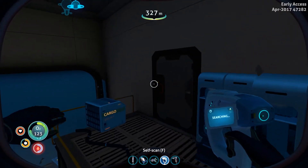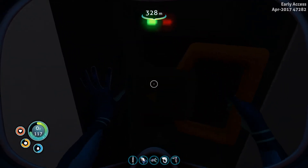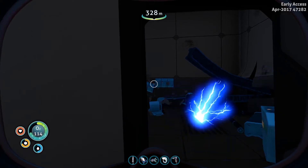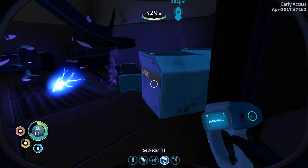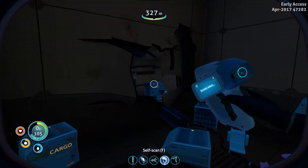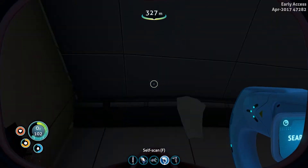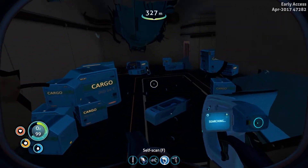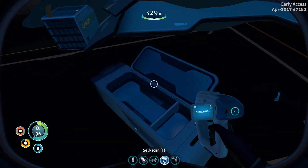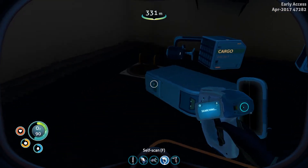That door is sealed — we'll come back to that one. Let's open this closer one. We'll check it out, then go get some oxygen and come back to open the sealed one. So far I'm not seeing anything to scan — the scanner's not really lighting up at all. Oh, is that open to a really big room? Wow, that's cool — look how it's mashed in there.